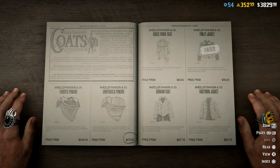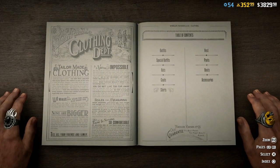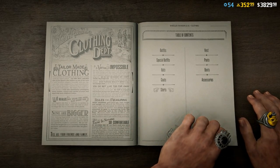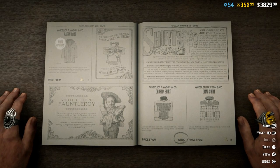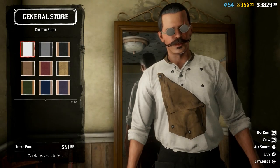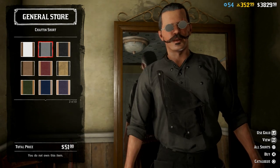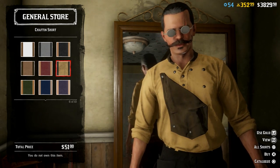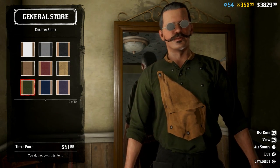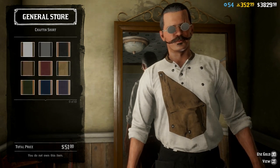Now we need a hat, but we do have way more clothes. They actually put a ton of stuff in today as far as clothes go. We got new shirts — the Chafton shirt and the Almo shirt. The Chafton shirt is $51 or three gold bars. That one kind of matches the poncho that we got. I actually kind of like this shirt, I'm not gonna lie. It's not the worst thing in the world.